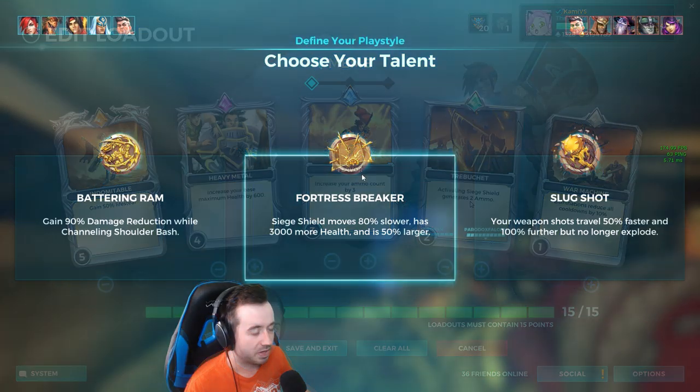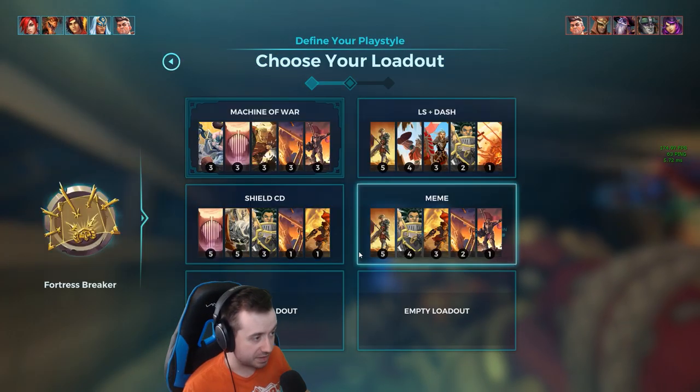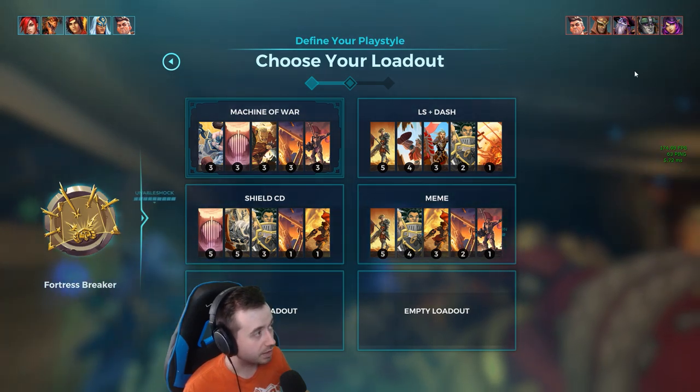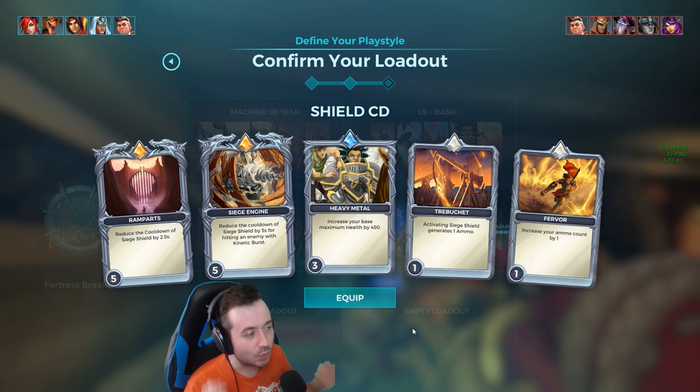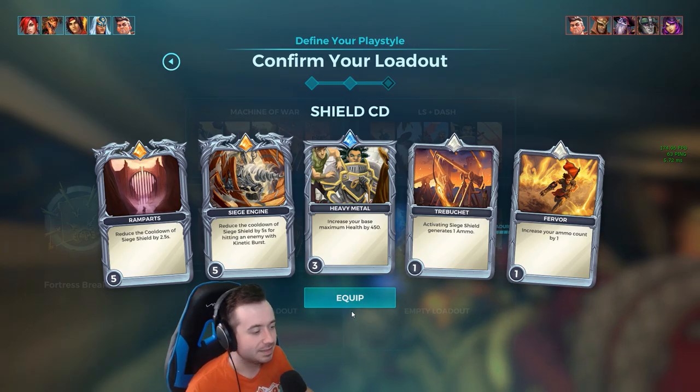Let's jump into a game. Fortress Breaker on Ice Mines — seems legit. They have a tank, we have a tank. They don't have a healer. We're going with the Shield Cooldown build. See how it works.